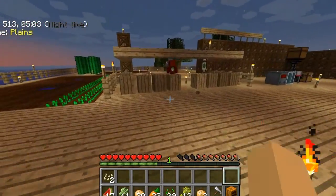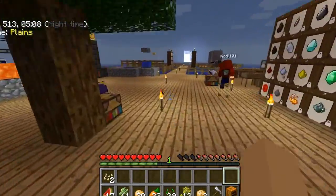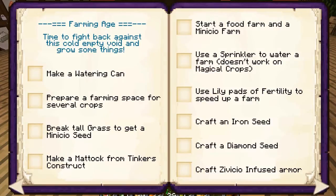All right, let's pop into the book real quick. We did some things — make watering can: Patty did that, check. Prepare a farming space for several crops: check. We haven't broken tall grass to get minacea yet, but maybe we can use our animal area to work on that.